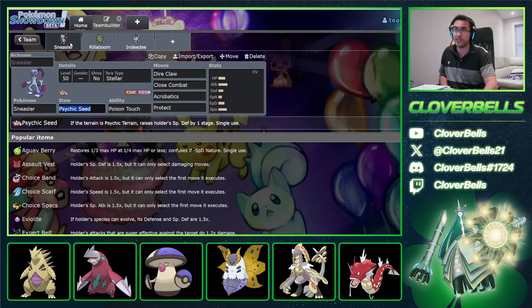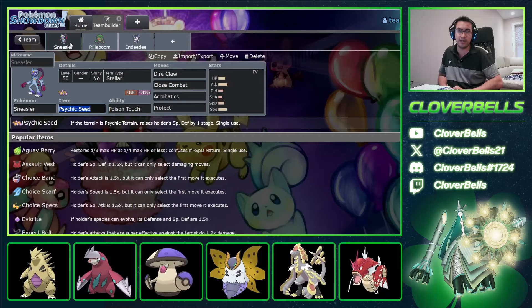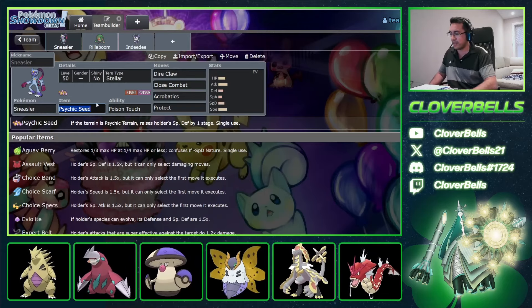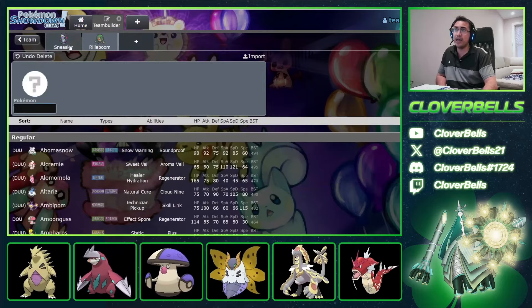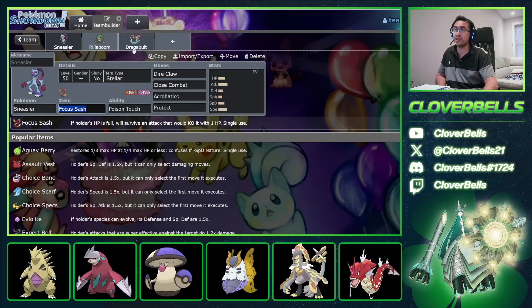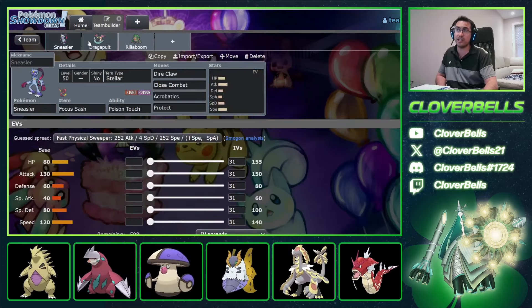We're going to build you four teams, because lots of people cashed in, so we're going to give a separate squad for all of them. Focus Sash on the Hisuian Sneasler either way. I think Dragapult is a very good partner with Hisuian Sneasler — when you consider their synergy, it actually just makes a lot of sense.